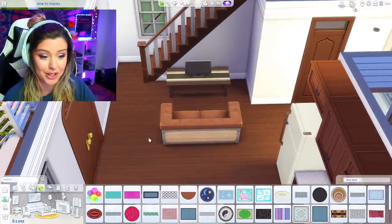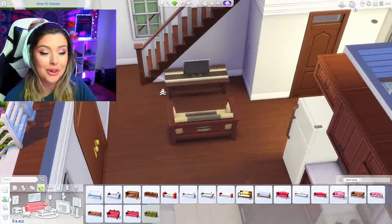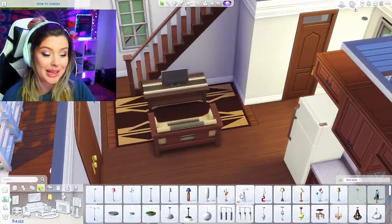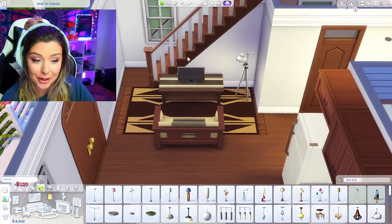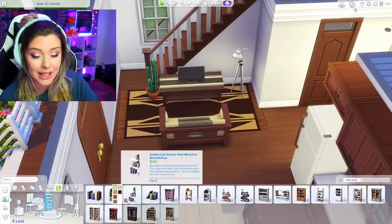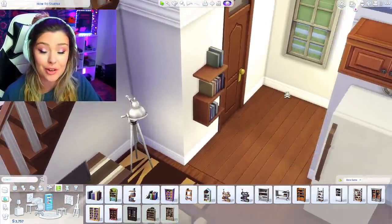We need a fire alarm — do not forget this or your Sims might die. For the living room I'm grabbing a couch while keeping an eye on price, then a TV. The second place I always use a rug is under the living room furniture — it helps pull the room together in open-concept builds. Last thing down here: always put a bookshelf in your starter home. When your Sims are just starting out, reading books builds their skills for careers.